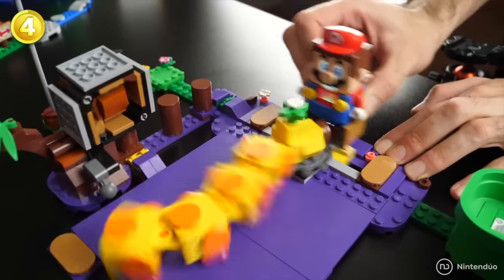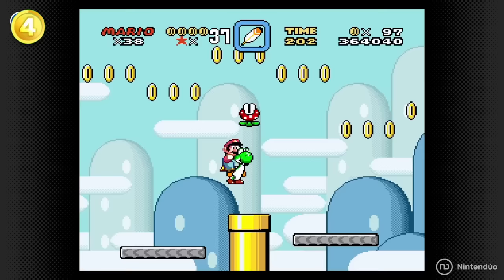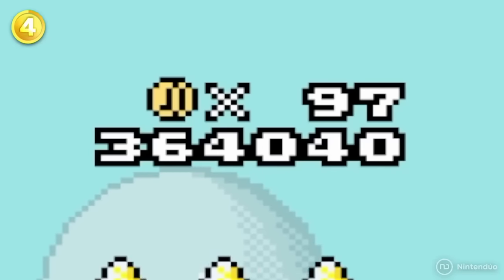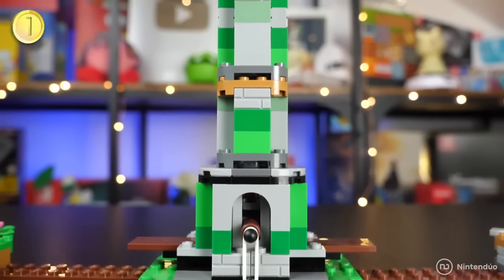If you get more than a hundred coins in a LEGO Super Mario level, fireworks will appear on the character screen. In the original games Mario gains a life instead, but remember — you can't die in LEGO Super Mario.